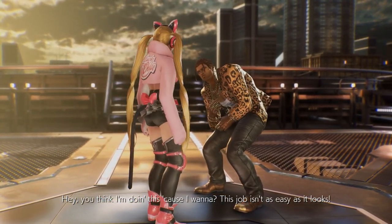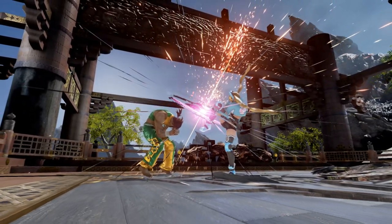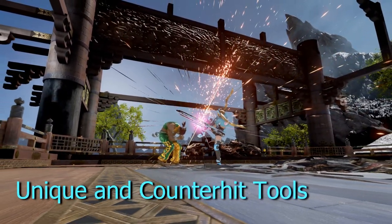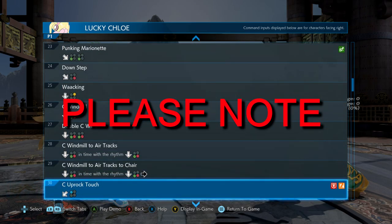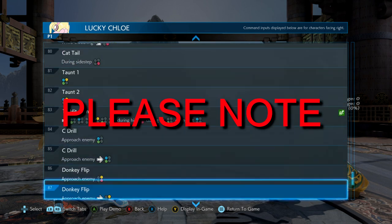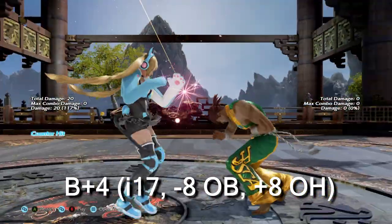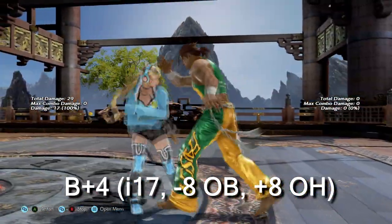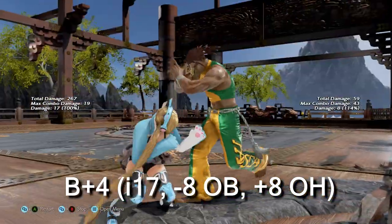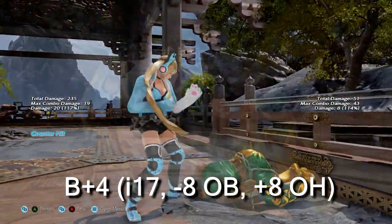Let's move on to some of Chloe's more useful unique moves and counter hit tools. Note that I won't name all of her unique moves — she has a good amount, and I encourage you to explore her move list to find unique uses for all of them. Back 4: this counter hit launcher is Chloe's main way of forcing her opponent to respect her advantage. While somewhat slow at i-17, it makes up for it by being a safe mid — a great way to check the opponent after some moves on hit, or even while running 3 on block.